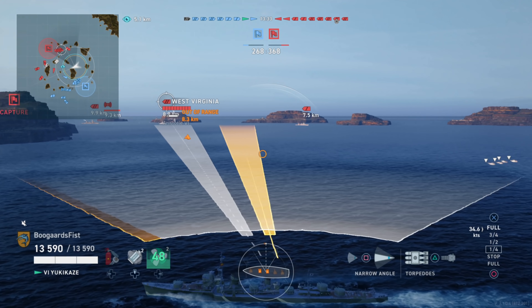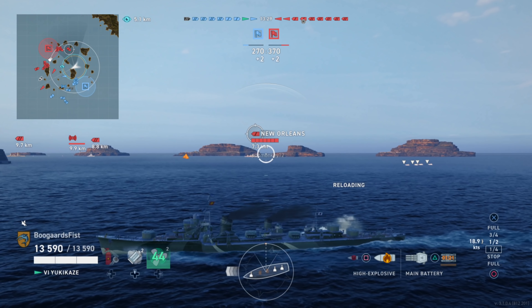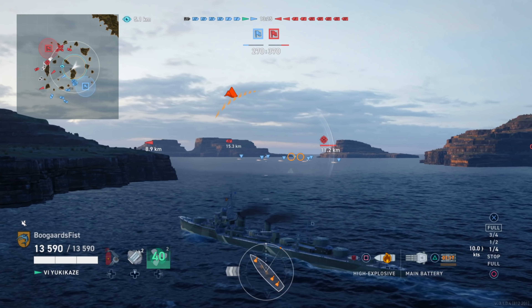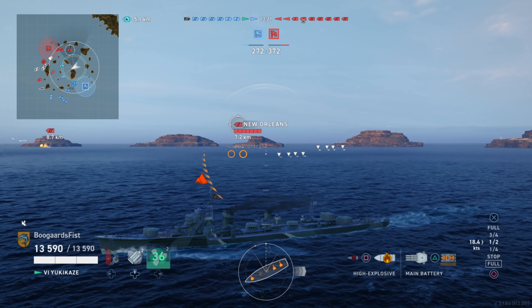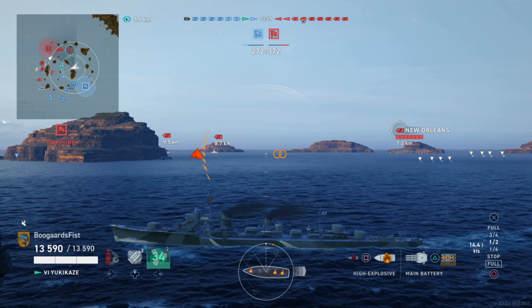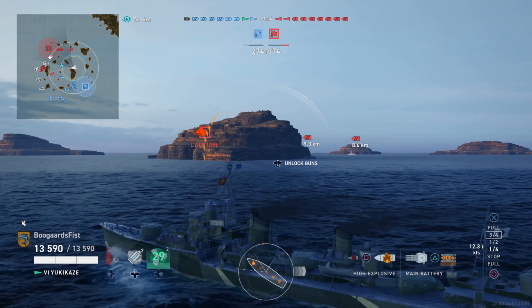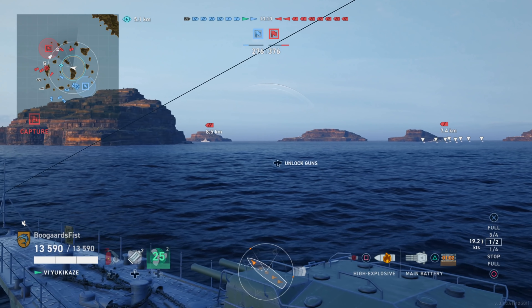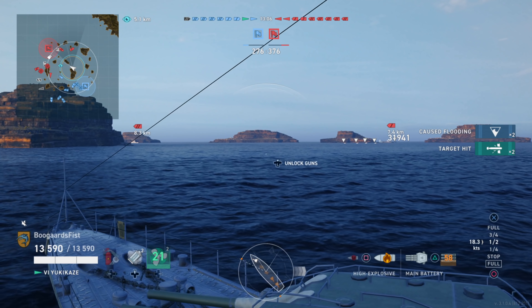Cruisers — they got sonar a lot of times, they got maneuverability and dodgeability. So torping cruisers is difficult and usually not what you want to be doing. But we got the super screamers on these at 83 knots and they're coming in hot. We kind of spread them out a little bit here, and he's going to have just shy of seven seconds to react to these.